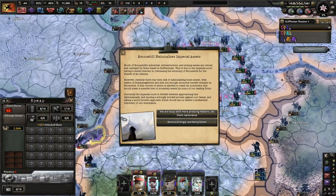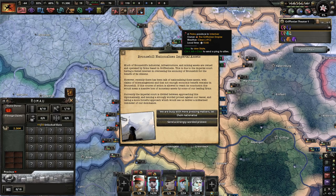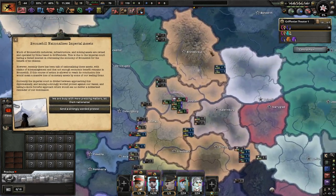Bronze Hill nationalizes imperial assets. Most of Bronze Hill's industrial infrastructure and mining assets are now owned by a firm based in Gryphonheim. However, recently there's been talk of nationalizing these assets with claims of mismanagement. If this course of action is allowed to reach its conclusion, this would mean a massive loss of monetary assets by some of our leading firms. The imperial court is divided between approaching this diplomatically and taking a more forceful approach which would see us deliver a militarized reminder of our dominance.